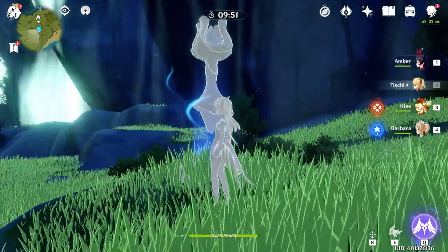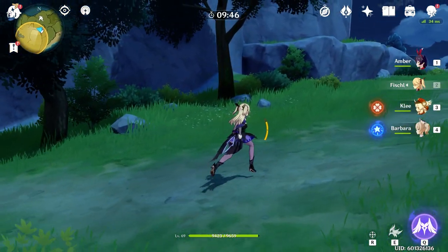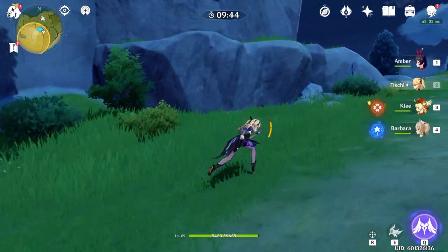Use elemental sight and some blue lines will flow towards the general direction. For me, it looks like it's somewhere up on this mountain.